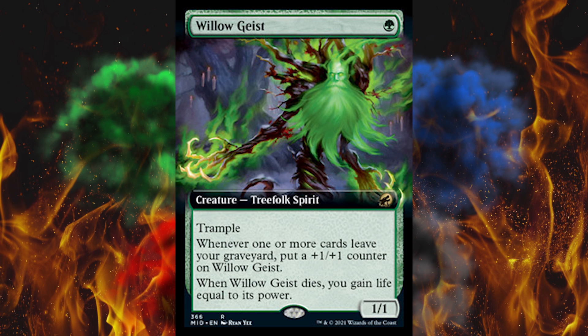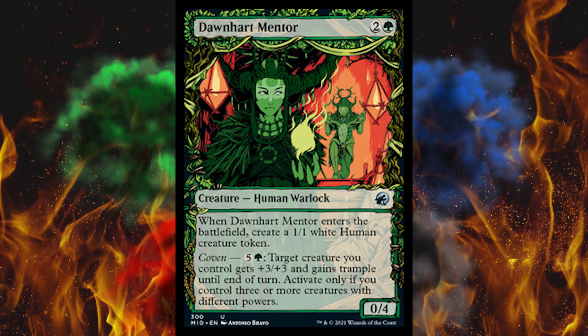Next up, Downheart Mentor in some crazy showcase frame — it's a 3-cost 0-4 human warlock. When it enters the battlefield, create a 1-1 white human creature token. Then Coven: pay 6, target creature you control gets plus 3, plus 3, and gains trample until end of turn — but only if you have Coven. I don't like the unreliability of that. You can be sitting there with three perfect creatures ready for Coven, and then one kill spell puts you off Coven and you can't use half your effects.